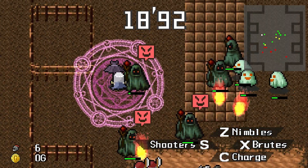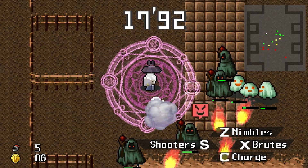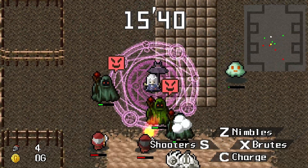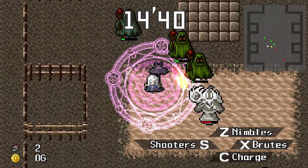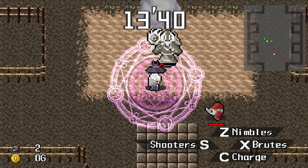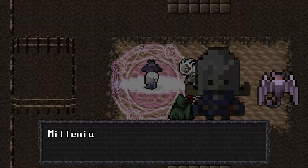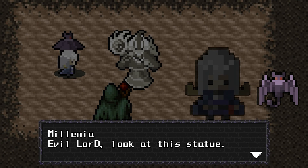If you notice that your allies are getting too far away, you can come up behind them and press the C button to make them charge at the enemies, which puts them in a better position but costs them a little bit of life once they hit someone and stop. My objective here isn't actually to kill all the enemies — it's to kill the statue. Which I just did.